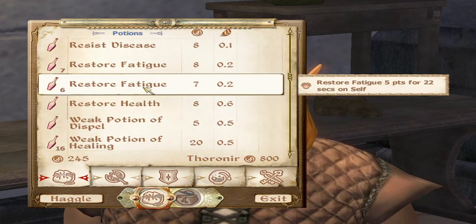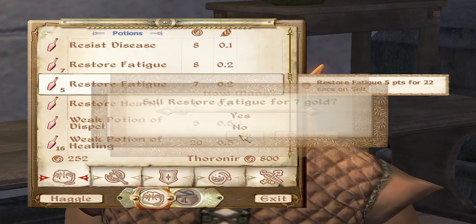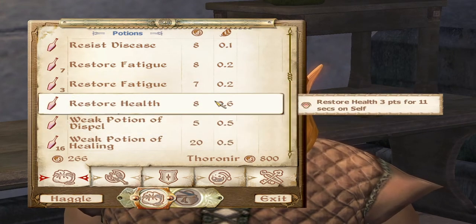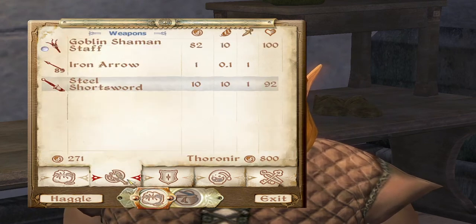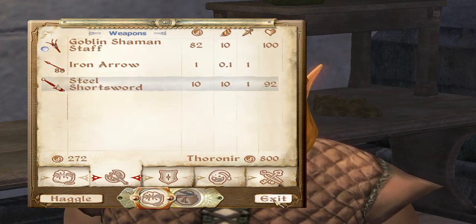When you have something like six of them, you don't sell them all at once — you sell them one by one. The good thing about arrows and why I keep them is that I can do this 89 times. I'll just go one by one, sell each one.